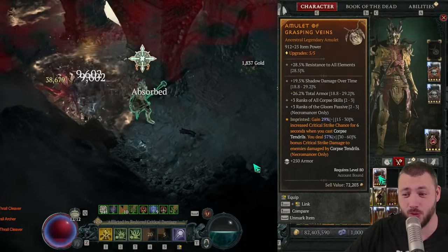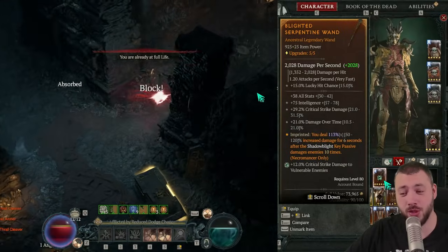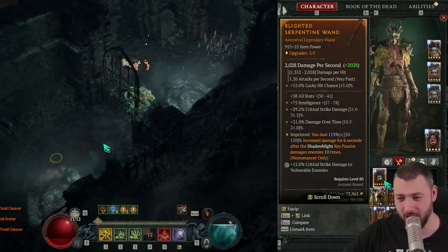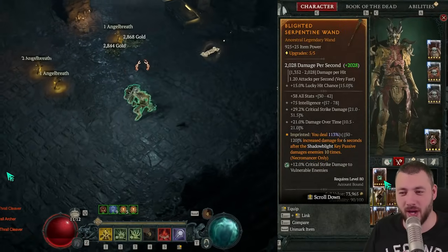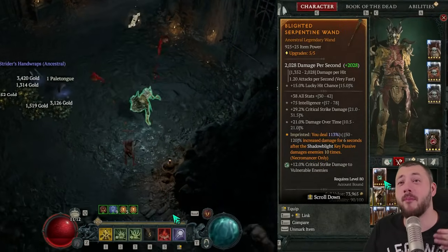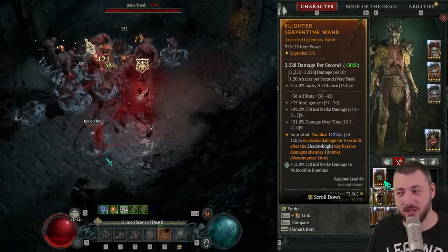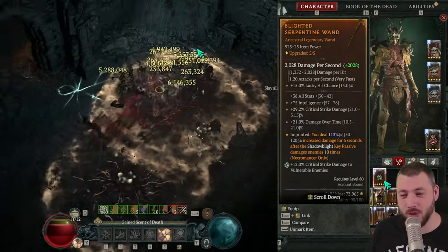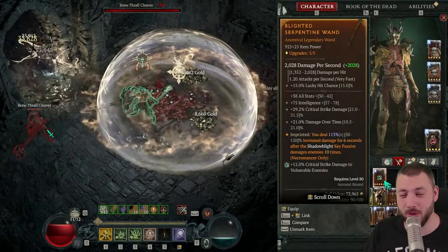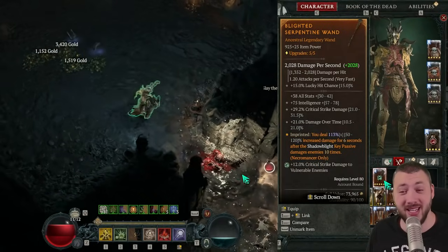You could technically swap the Blighted Aspect to your amulet for another 60% multiplicative damage on all damage. However, this build is not a pure Ixfeld's Corroded Signet giga-DOT build. We're sacrificing the maximum Ixfeld's damage for a more stable damage over time profile — though it still does incredible damage as-is. It may be worth experimenting with that swap depending on your playstyle.